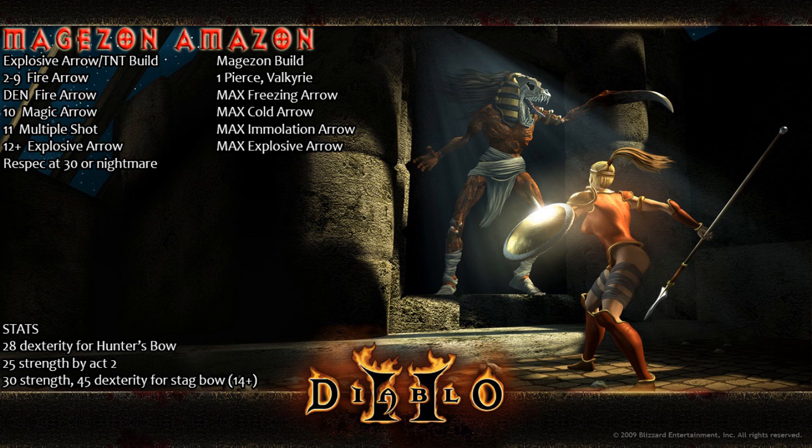For the Mage Zon stats: get 28 Dexterity right away at level 2 so you have your Hunter's Bow equipped. Then 25 Strength by Act 2, just like every other class. Finally, the Stag Bow found in Act 2 or later requires at least level 14 — you want around 30 Strength or 45 Dexterity to equip it.